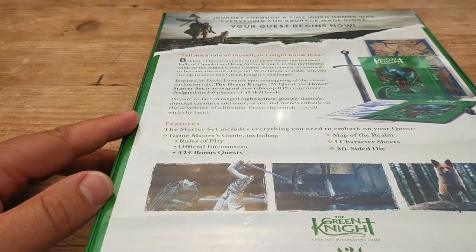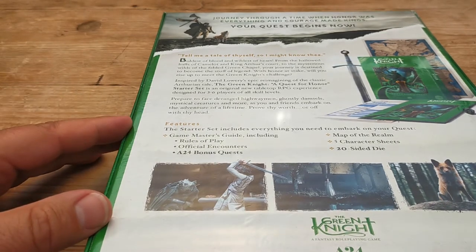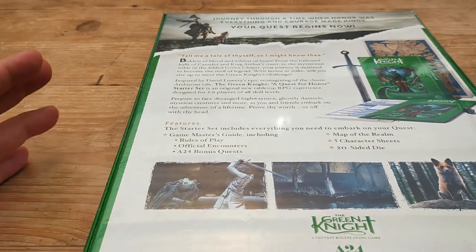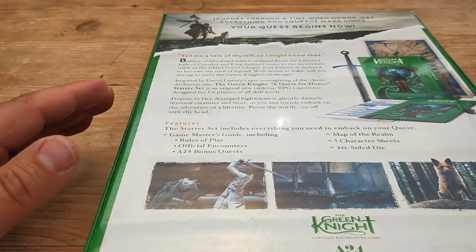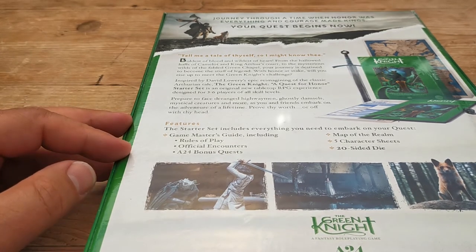The game is for three to six players, though I've got a feeling it's probably going to be better with fewer players, because after all, Gawain goes off to confront the Green Knight as a solo adventurer. I also believe it's a 20-sided dice game, but it's not 2D20 or D&D 5th edition — it's its own rule set. It's an interesting game, so let's get the box open and see what's inside.